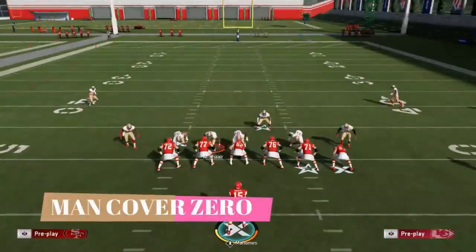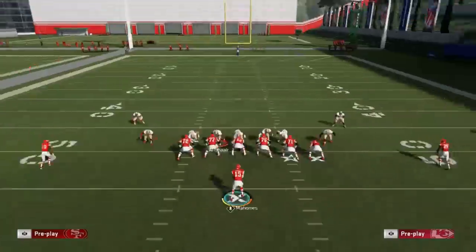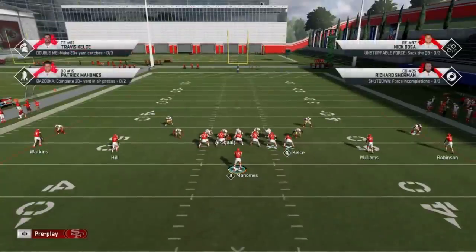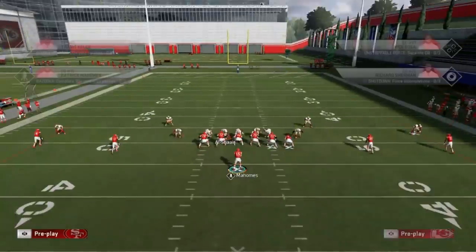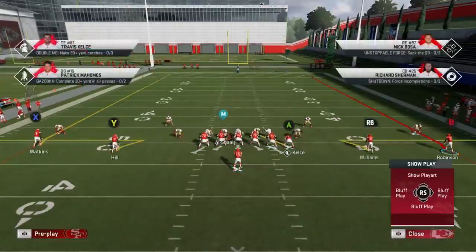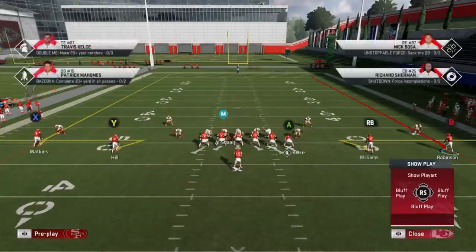I'm going to start with a coverage a lot of people have trouble with — pinch blitzes, different coverages where people send the house on you. I've got a man zero set up exactly like people set it up online. When I typically see this coverage, it's not really too hard to tell when they press like this. Certain formations will give away coverage easier than others. On a man zero, I'm typically going to come out in an empty backfield look and zig the slot receivers. The tight end isn't going to do much for me in this scenario, so I'll block him.